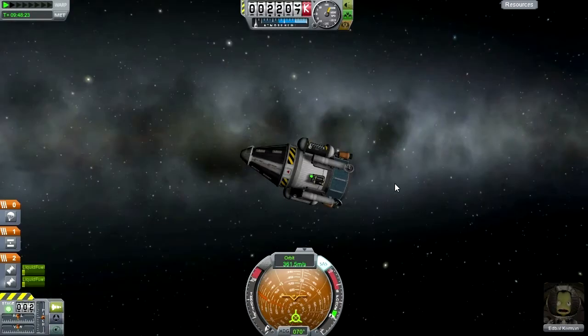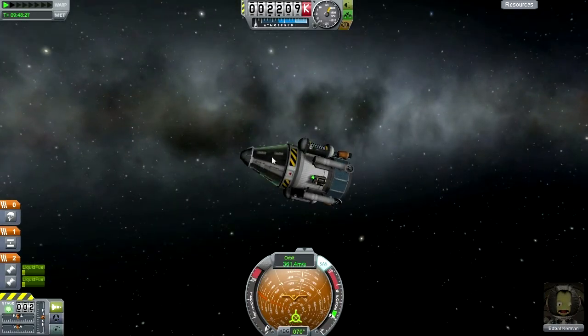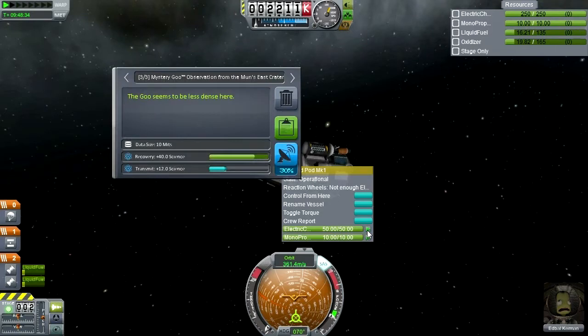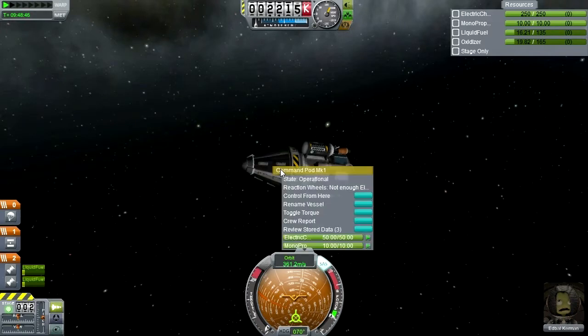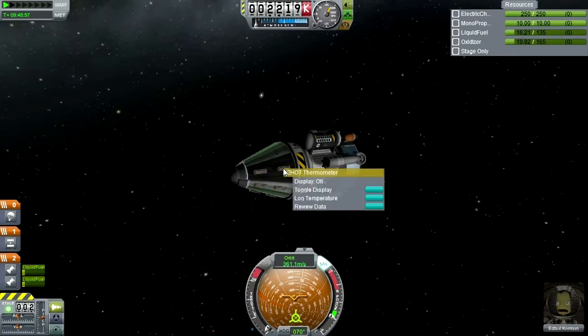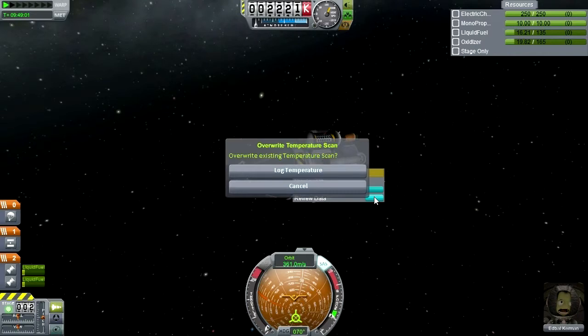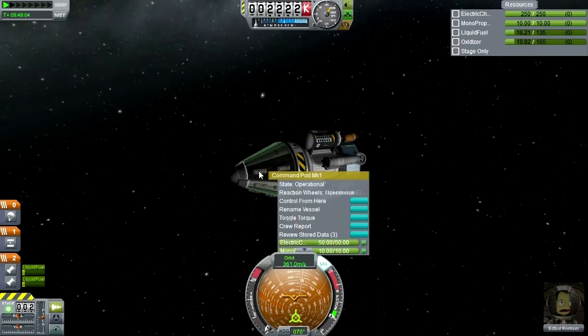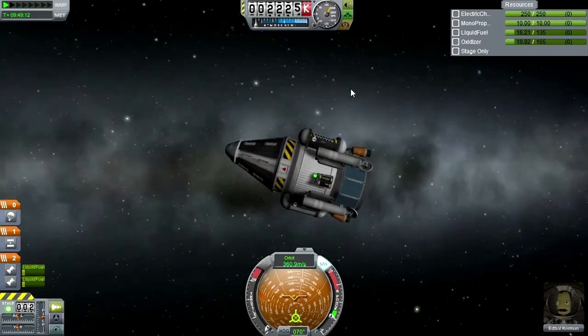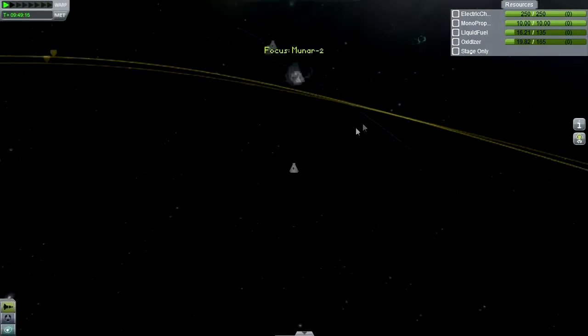Now let's switch back to Mooner 2. We've brought the goo experiment info back into the command pod, so we've got some stored data here: mystery goo observation from east crater, EVA report, and surface sample. Keep all data. I'm surprised I didn't do a crew report on the surface — that was a mistake. Temperature data has already been done. We're good to go.